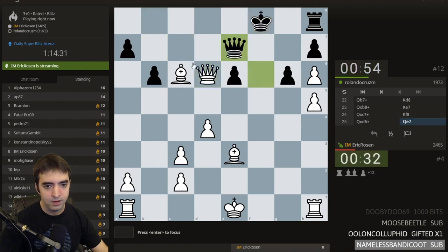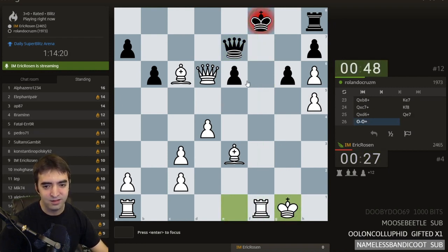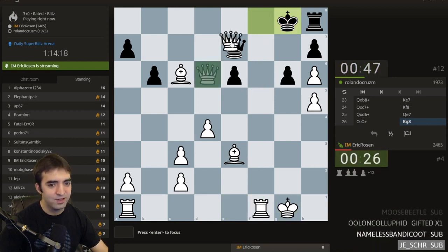Here we go. I could castle with almost checkmate — let's castle. King safety first. But more like king unsafety for black... or non-safety?